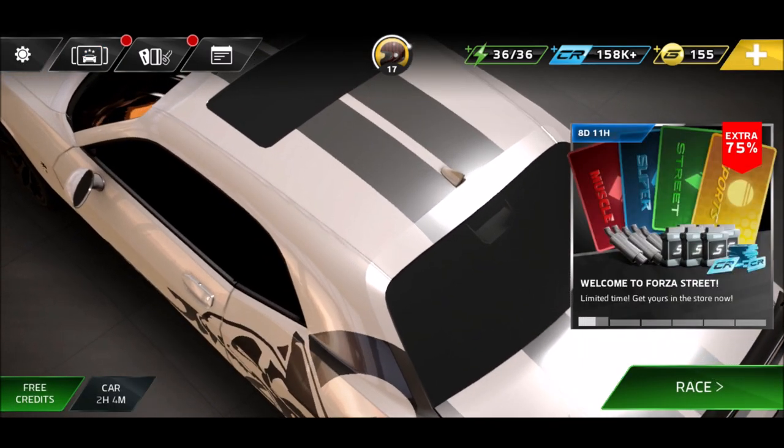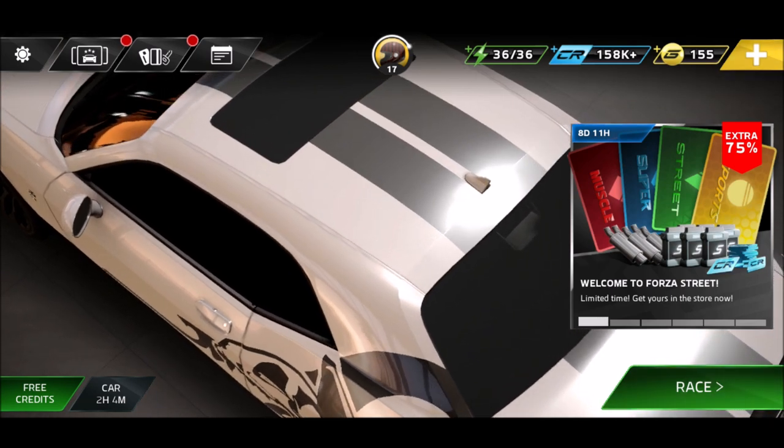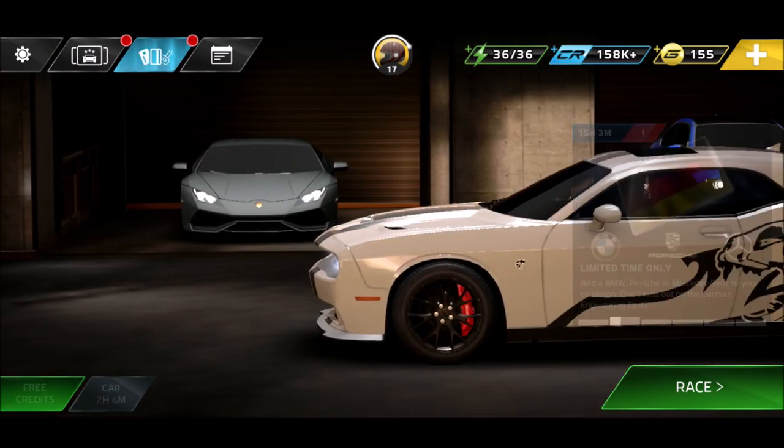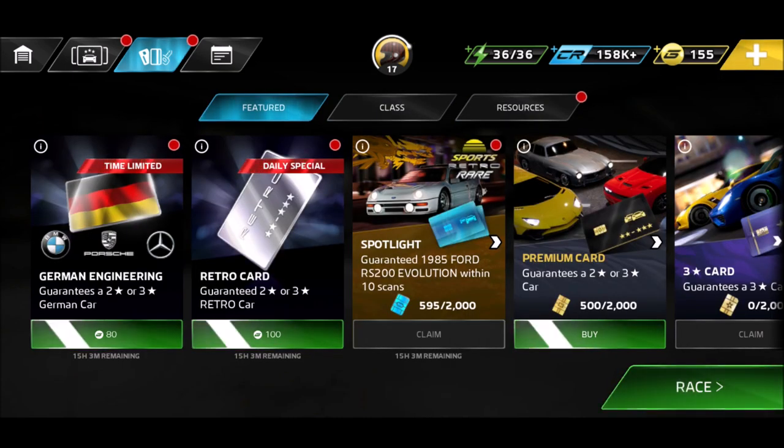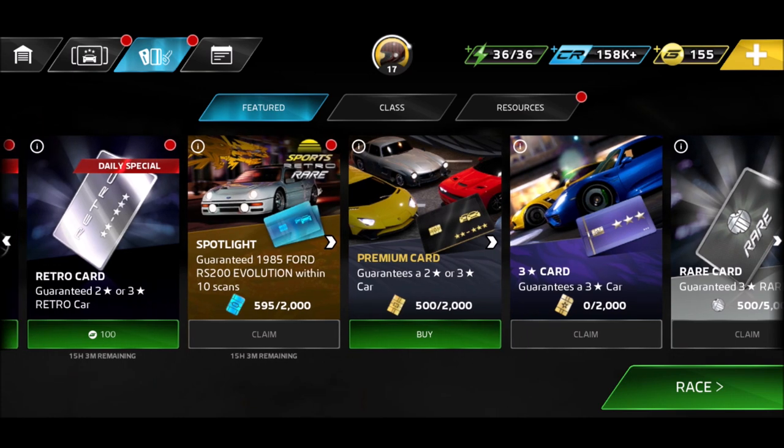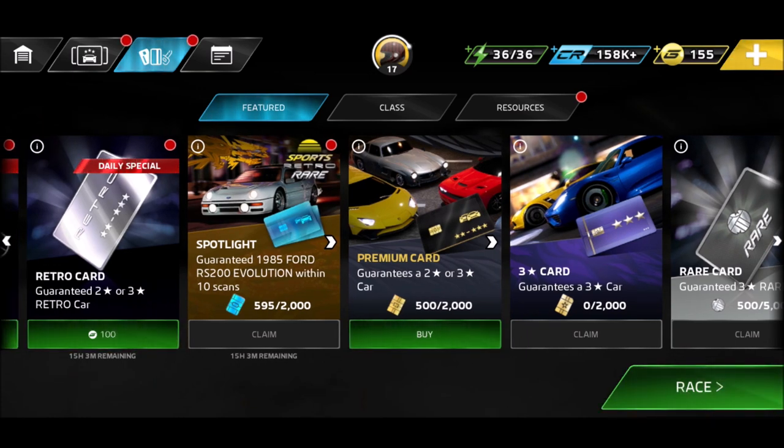When you start Forza Street, you will see you get a lot of things for free. If you go into the section where you can buy different cards, there are lots of offers: time-limited offers, daily special offers - don't go for them. Then we got the spotlight offer.